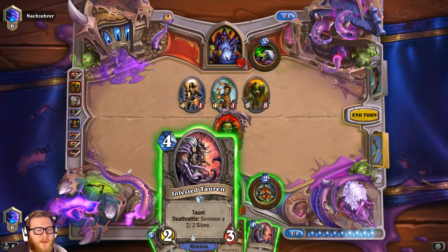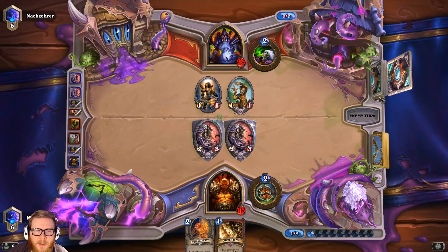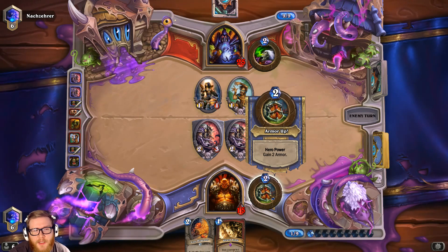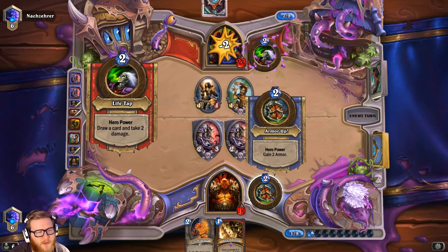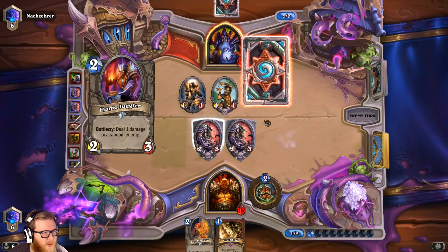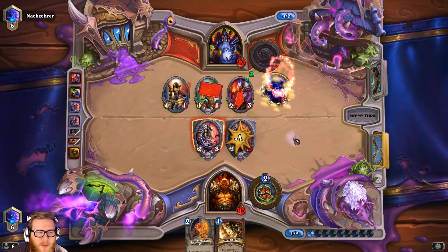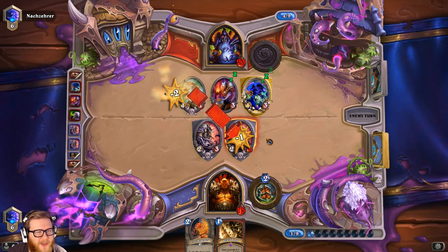Double taunt here — no need to Shield Slam of course because we don't have armor. Glad we had Grom there; that Sea Giant was going to be a pain. Without an Execute in particular — we haven't drawn enough cards, we need to get this Loot Hoarder out to draw some cards. This might be a Doomguard — nope, that's good. Oh man, bad trades all around. That's good just for card cycle; I don't really care about the monkey probably.